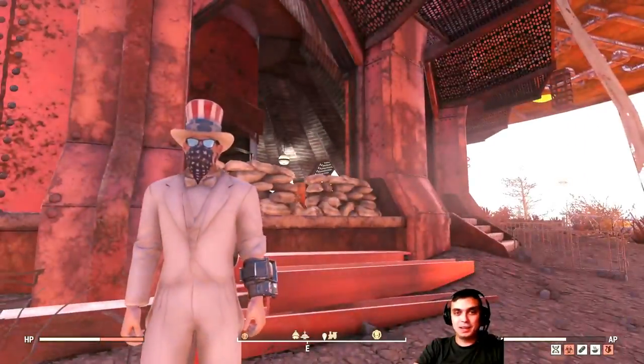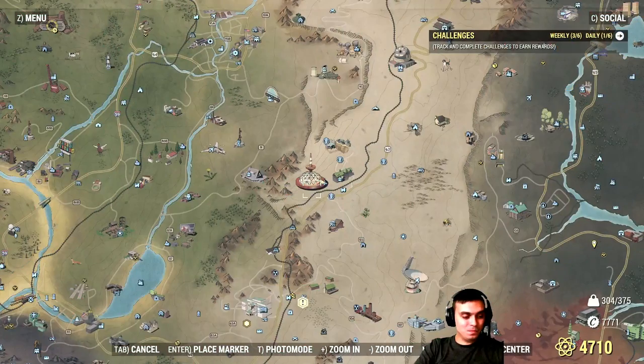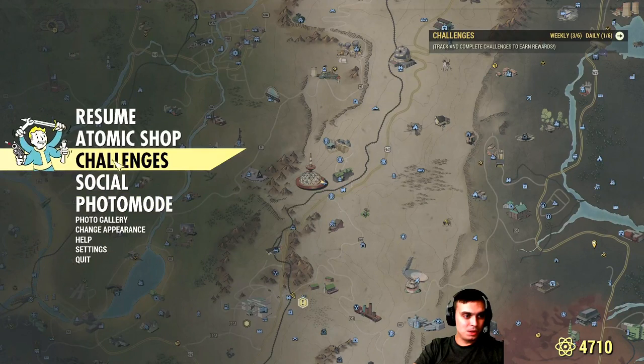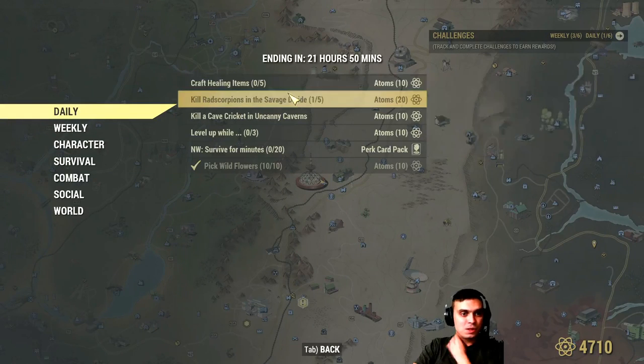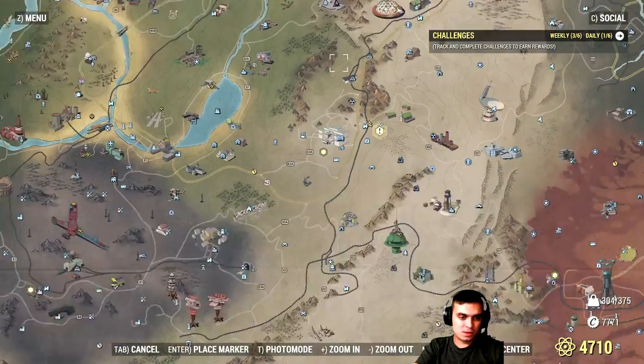In any game you can always server jump to find more spawns. Looking at the challenges — that's one out of five. You need to kill five scorpions to get 20 atoms.